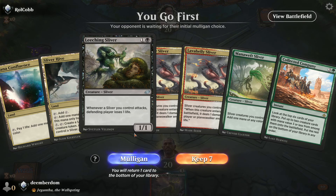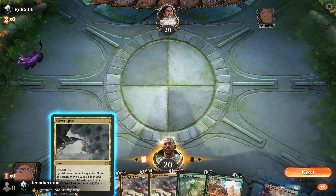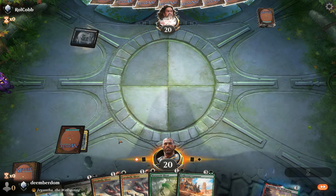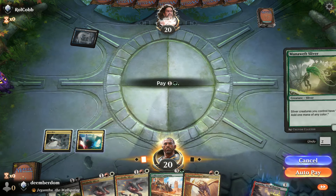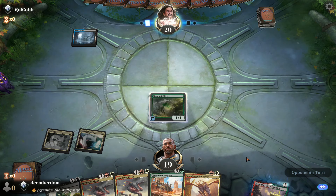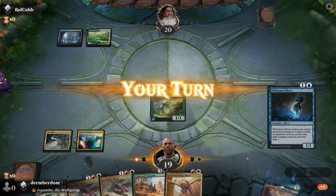This hand looks pretty good if the opponent does not have Bowmasters, which is sort of a big ask in this format, but we'll see. Turn one Sliver Hive. The opponent taps a blue-black land. Going to start with Mana Weft Sliver — it has the most upside for emptying our hand out. We'll see if it survives. Alright, it's not immediately sniped off.